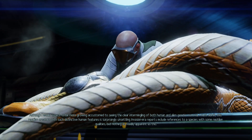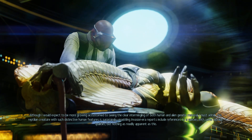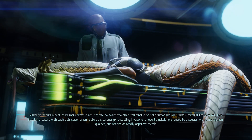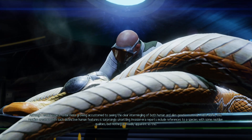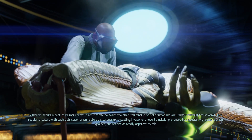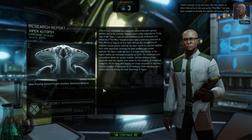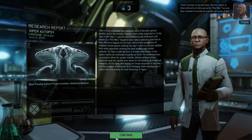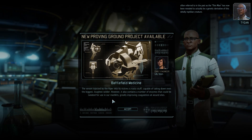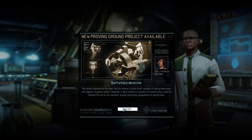Although I would expect to be growing more accustomed to seeing the clear intermingling of both human and alien genetic material, I must admit this reptilian creature with such distinctive human features is surprisingly unsettling. I believe the subject so often referred to in the past as the Thin Man has now been revealed to actually be a genetic derivative of this wholly reptilian creature. So now we can improve mag kits available in the Proving Ground.